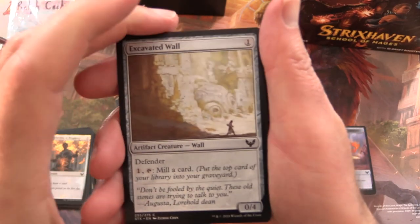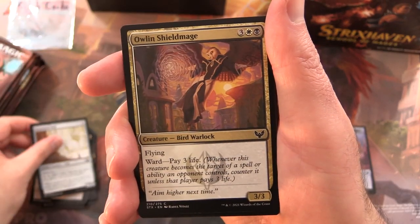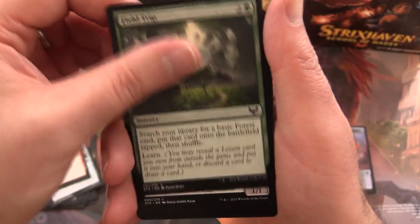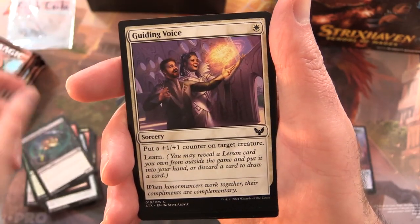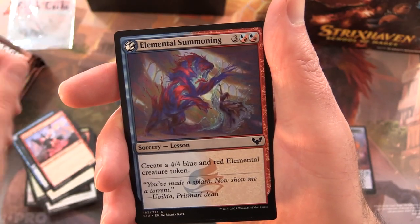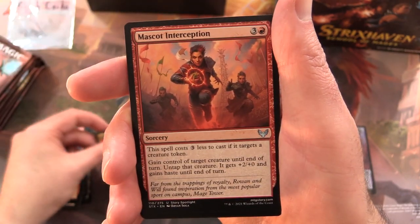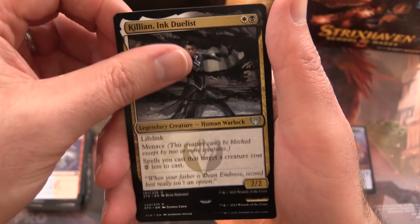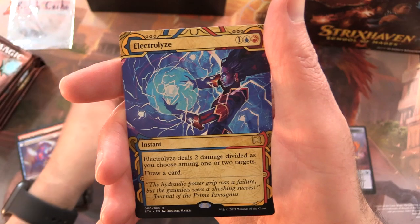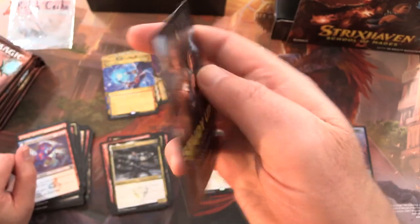Pack three: Excavated Wall, Alan Shieldmage, Letter of Acceptance, Enthusiastic Study, Field Trip, Unwilling Ingredient, Guiding Voice, Arcane Subtraction, Blood Age General, Elemental Summoning. Uncommons: Law Hold Excavation, Mascot Interception, Killian Ink Duelist. Rare is Silverquill Silencer. Electralize from the Mystical Archives, and an Inkling Token — a very nice rare.